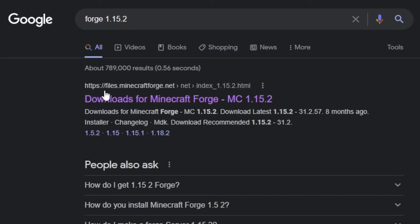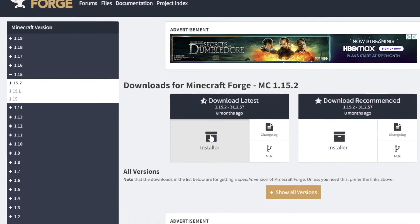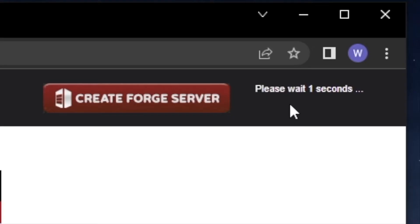Now we need Forge to run the mod, so let's Google Forge 1.15.2, click the first link as shown, install the most recent version as shown, and then wait a few seconds, hit the skip button, and click skip to download.